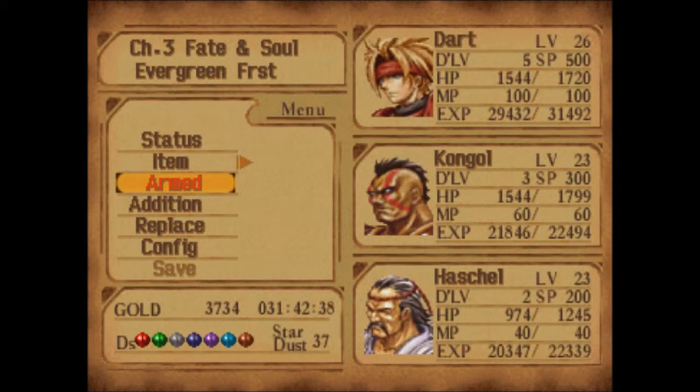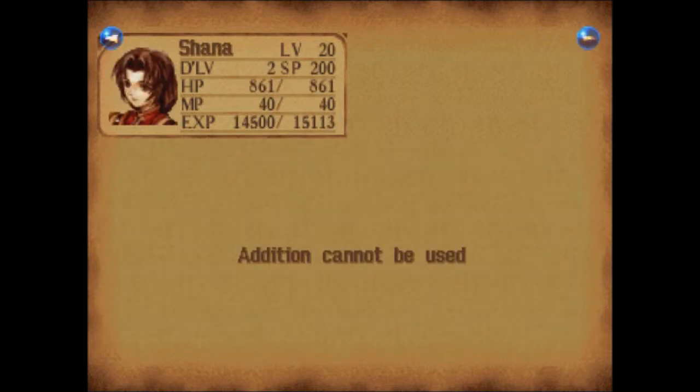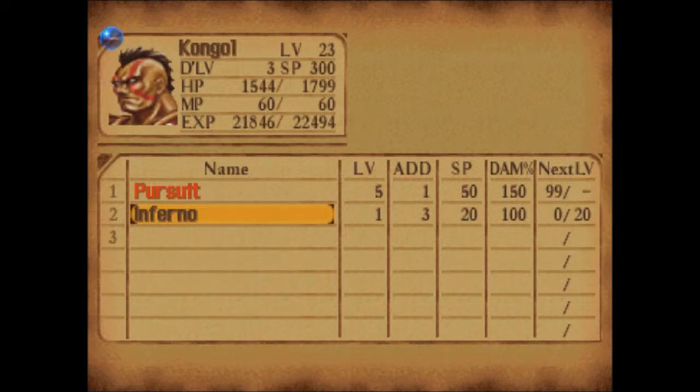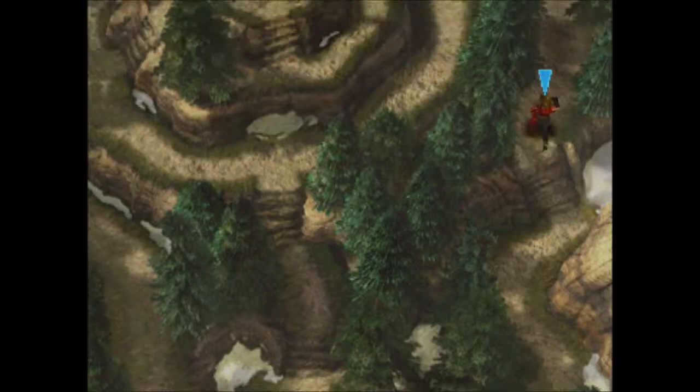I probably need to check my party quickly before we head into what we need to do. Let's see what Dart has for additions — his most damaging one is Crushed Dance. He has two more slots but hasn't learned the others yet, even though we've maxed everything. It'll be at least another level or two before he gets another addition. Fairy Stick is taking a while, but we'll get there. Pursuit is done, so let's switch over to Inferno — it's a three-hit combo, so I apologize if I miss with this attack.